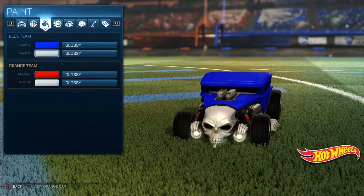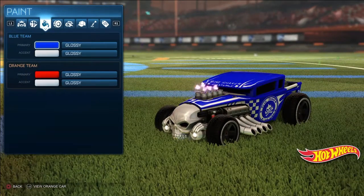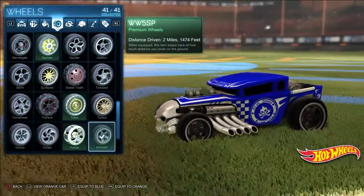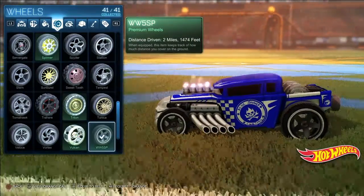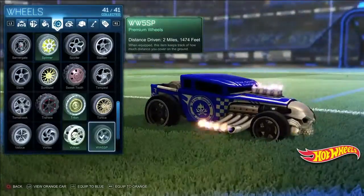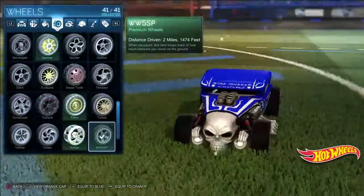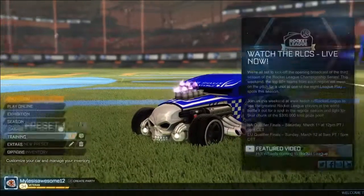There's really no paint to go with it. The wheels are WW5SP, which I'm not sure how I just said that without messing up, because it's kinda hard to say really fast. So that's all the customizations for the Bone Shaker.